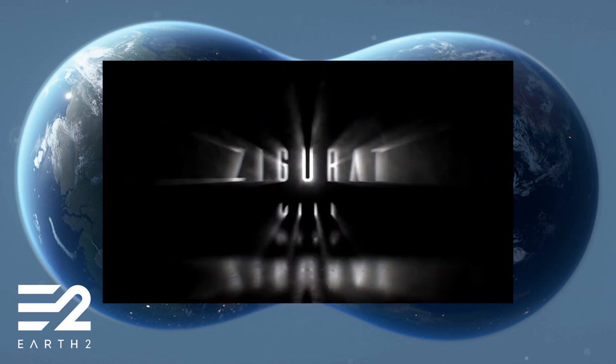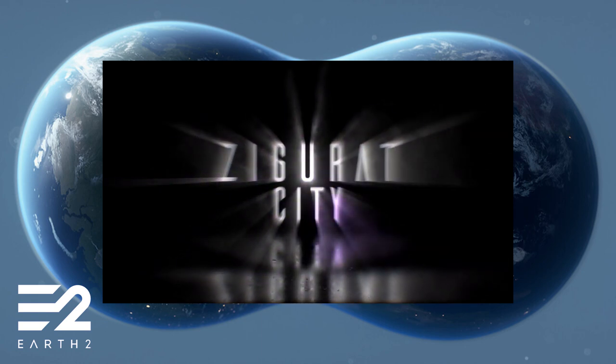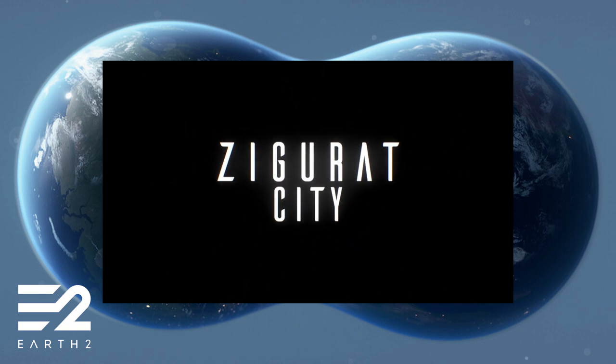Hello and welcome to another megacity review. This week we're going to be taking a look at Ziggurat, the City of Light, located in the Western Sahara. Ziggurat is the 16th largest megacity in Earth 2 with 140,000 tiles sold to over 2,000 players, and tiles currently at $1.48.